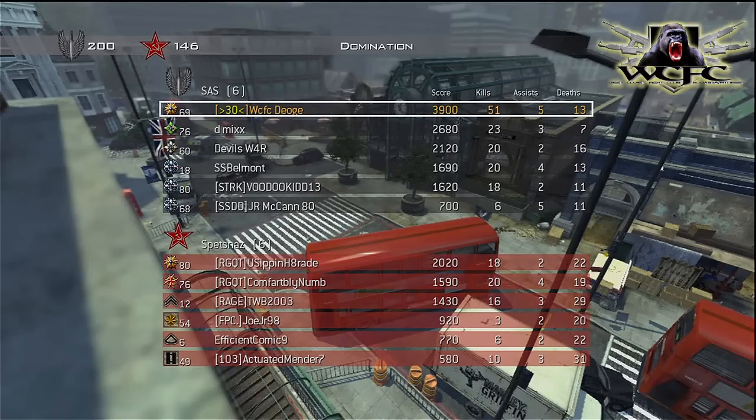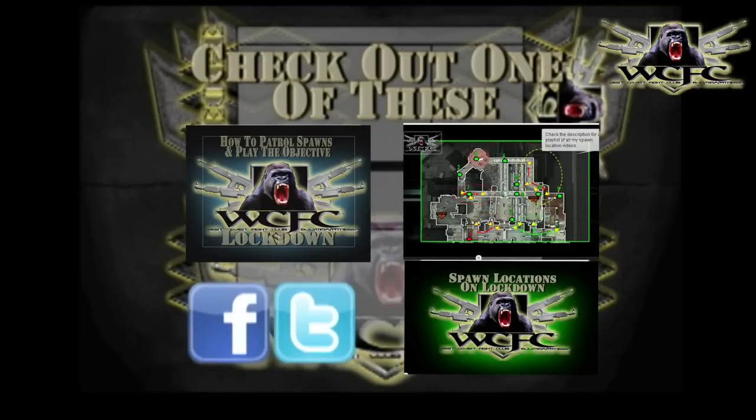Thanks for watching. If you missed my previous how-to-patrol-spawns-and-play-the-objective on the map Lockdown, click the annotation on the left. The next edition on the brand new maps is reserved on the right. Click the annotation below to find the link to my spawn locations on Underground — this is one of my earlier maps so it doesn't have all the callouts. If you've got Facebook and Twitter you can follow me on those by clicking the annotations below. Thanks for watching, have a good day.